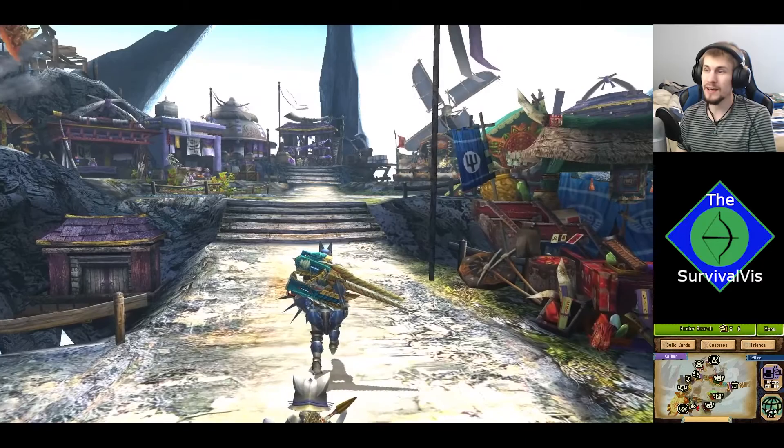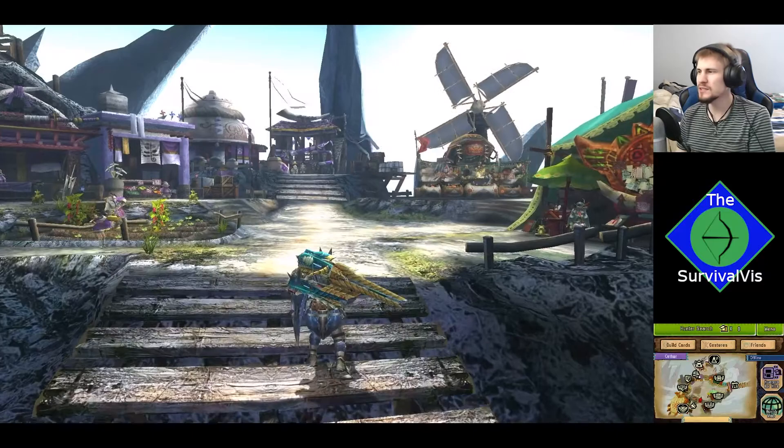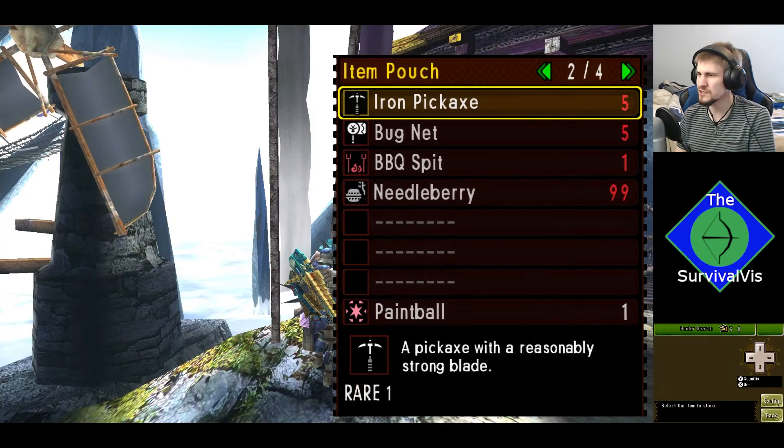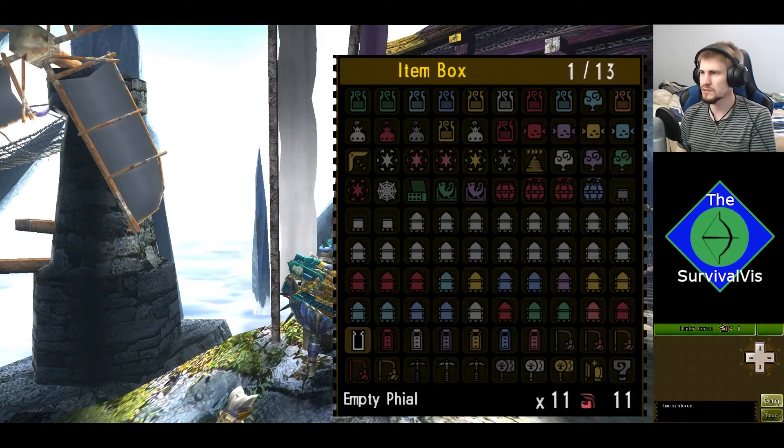So last episode we had taken down the Royal Ludroth, the Celtis Queen, and her minion the Celtis. Now we actually have a variety of monsters we could go after. I've got to put some stuff away, and then I'm going to take a look at the quest roster and see what we'll do first.